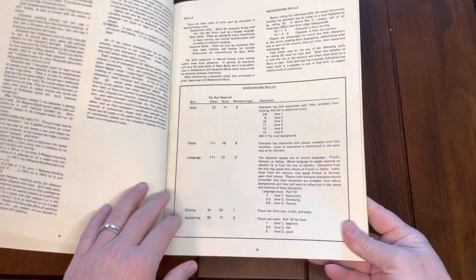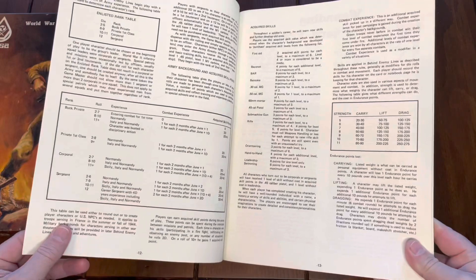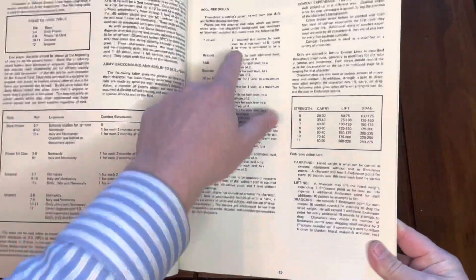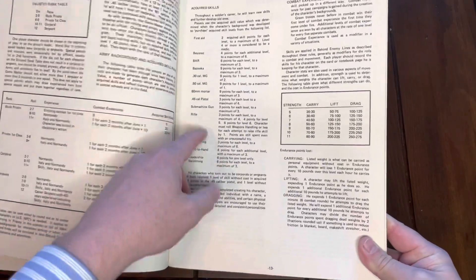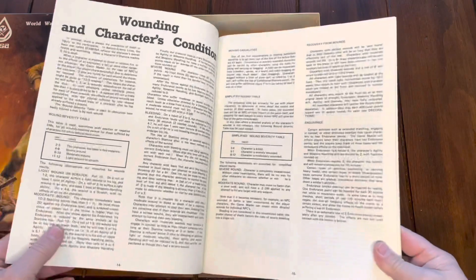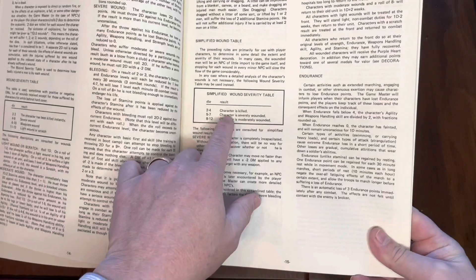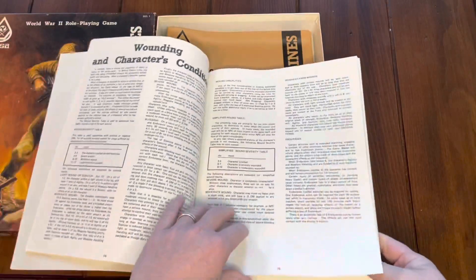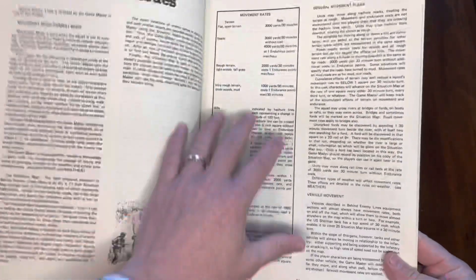You had background skills for basic training, then basic skills like rifle and first aid, your rank, experience points, and additional skills. As you can see, it's all combat-focused: first aid, bayonet, Browning Automatic Rifle, bazooka, machine guns, strength, and carrying capacity. The wound table included killed instantly, light wounds, and moderately wounded — combat was very brutal, as it is in real life.